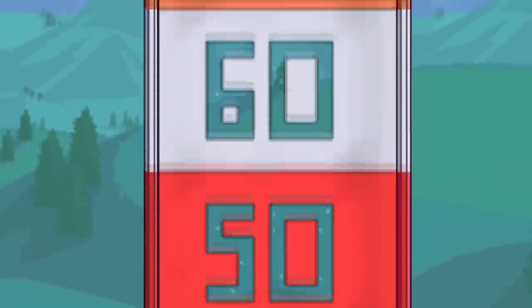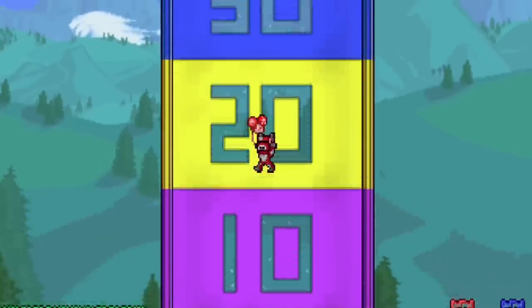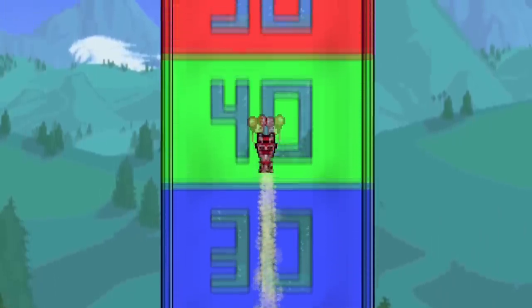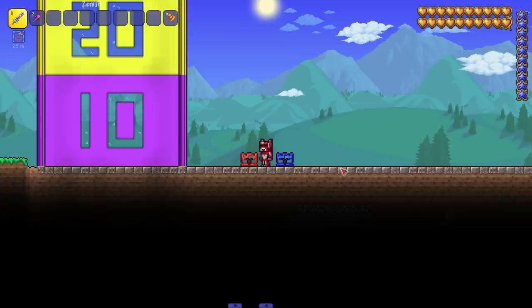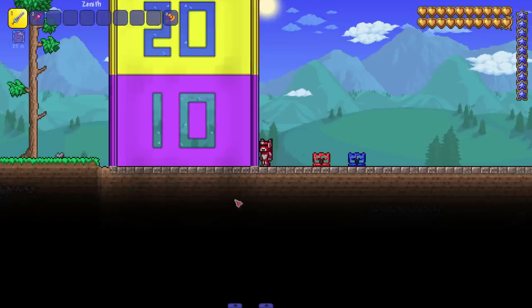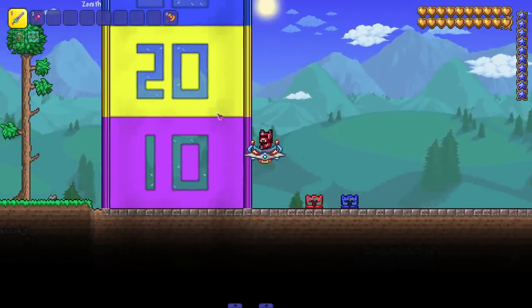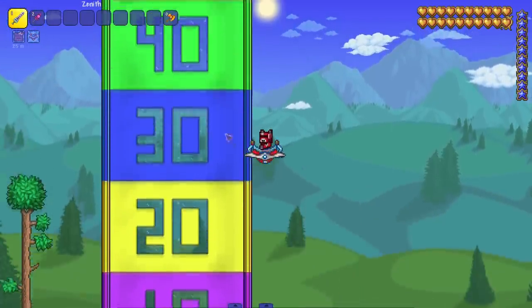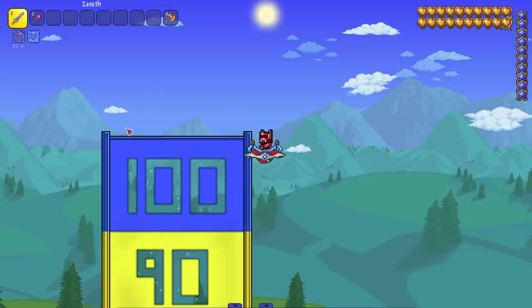In this video we are trying to figure out how high a Terraria player can jump and what accessories we need to combine together to reach max height. We got our measuring system here — these are all 10 blocks — so we got 10, 20, 30, 40, 50, 60, 70, 80, 90, 100.